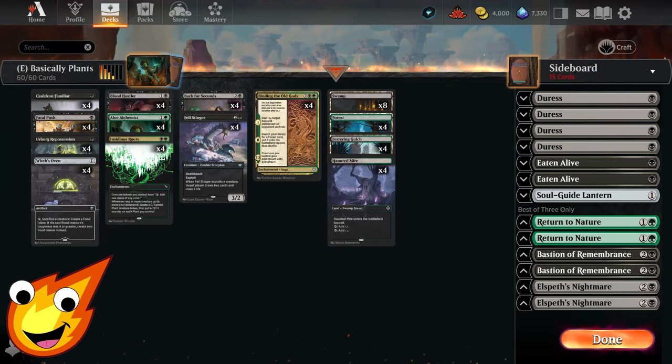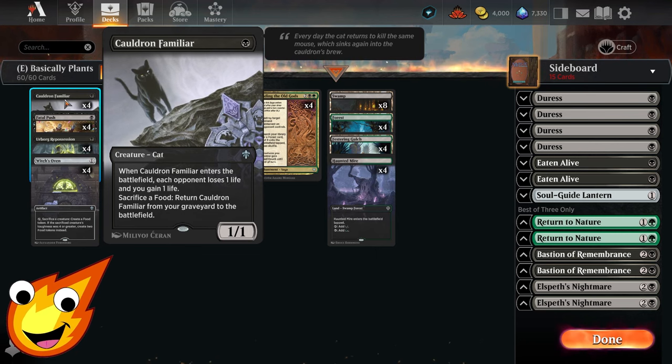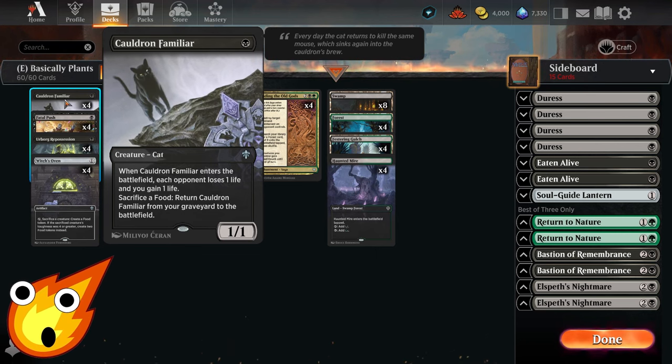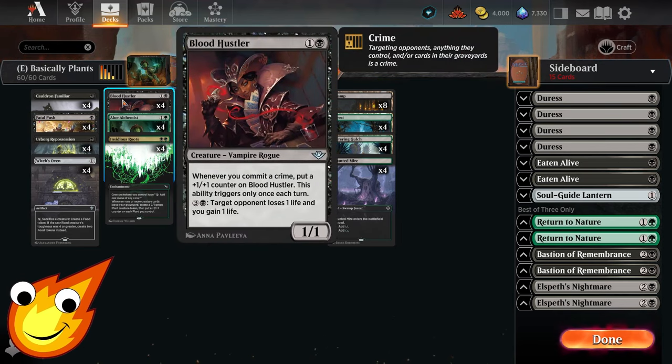Starting with the one-drop, we have Culture Familiar — it enters the battlefield and drains our opponent for one life while we gain one life. We'll talk about the other part of this card in a moment when we get to the combo.